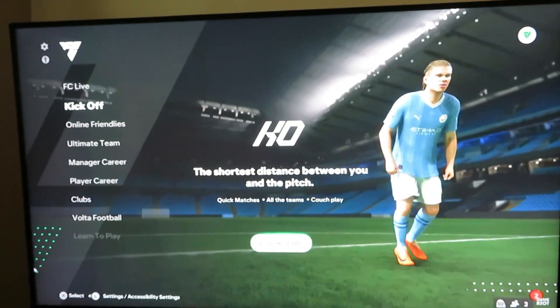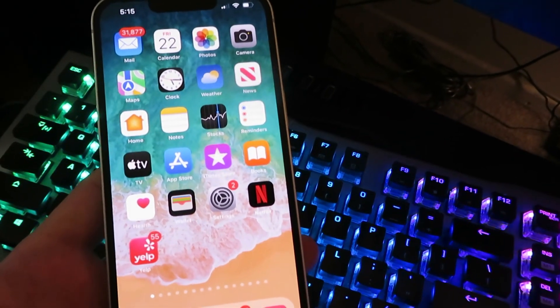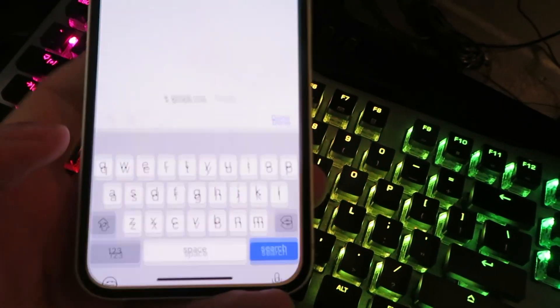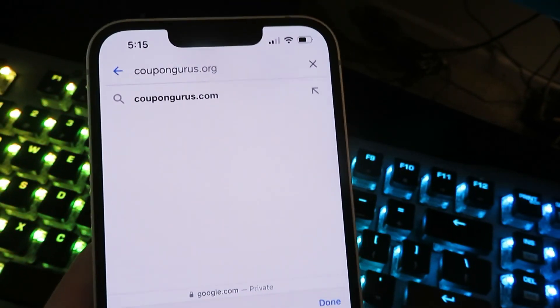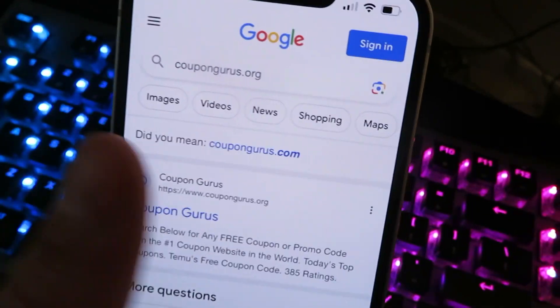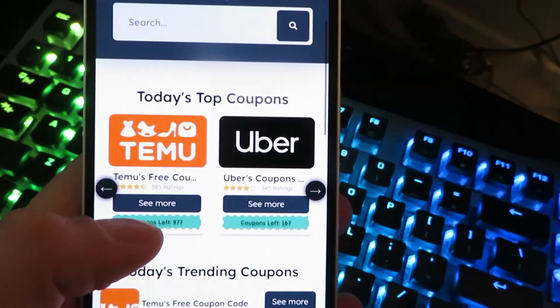Let's get right into the tutorial. You want to go ahead and get on your mobile device — this is how we're going to get the code for free. Go to your internet browser and search for this website right here, it's going to be called coupongurus.org. Go ahead and search, and then you're going to see the website — go ahead and click on it.